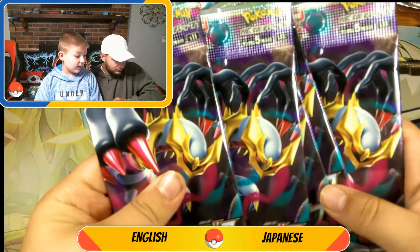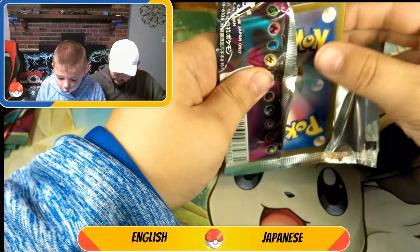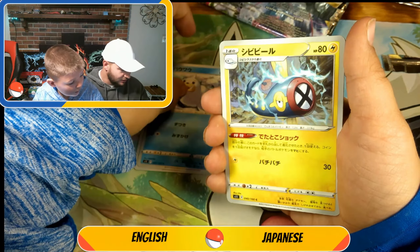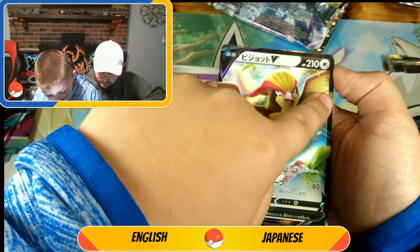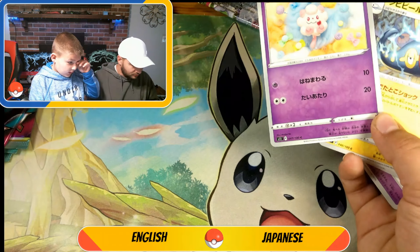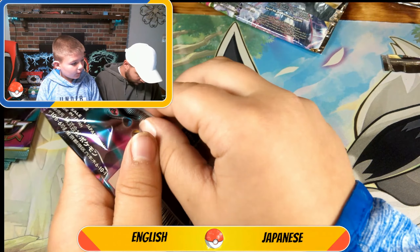Now let's get into our Japanese packs. It's one from the back because I opened the whole booster box of Japanese — we opened five packs the other day, and then Brayden did good in school and decided he wanted a Japanese booster box. Into a Pidgeot V! I thought that was an alternate. Japanese coming out hot right off the bat with the Pidgeot. Oh, it does have different artworks — that's not on the regular set.